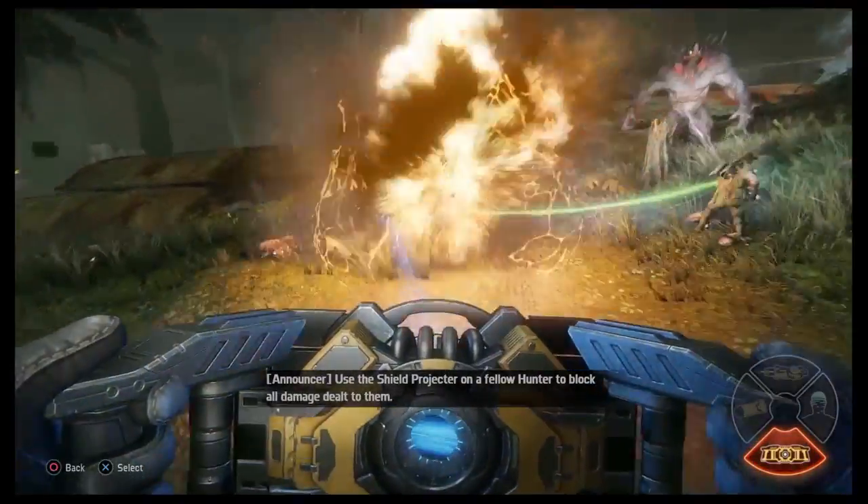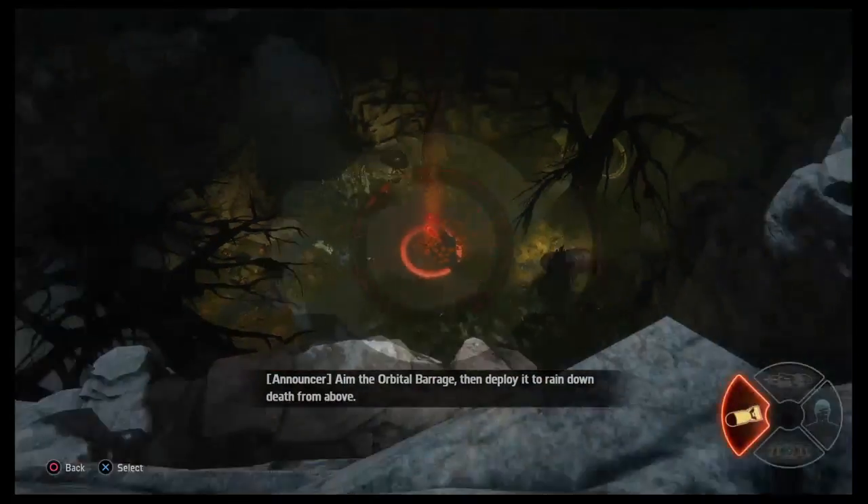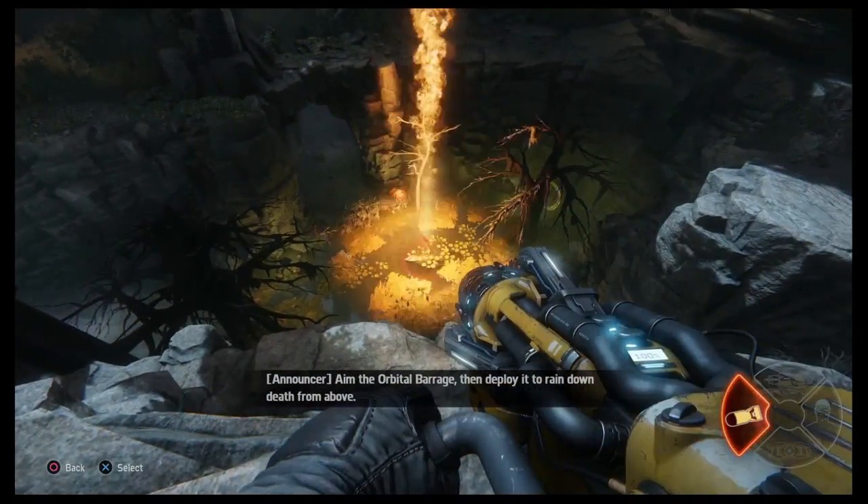Use the shield projector on a fellow hunter to block all damage dealt to them. Aim the orbital barrage, then deploy it to rain down death from above.